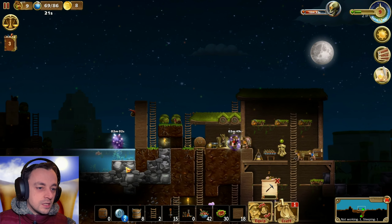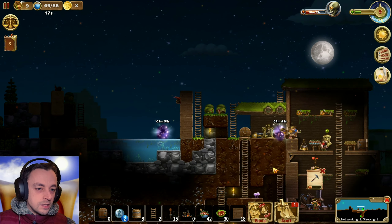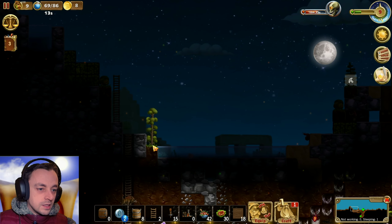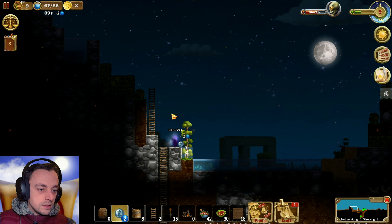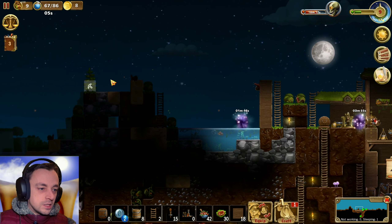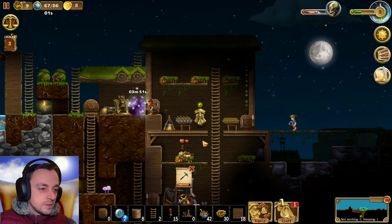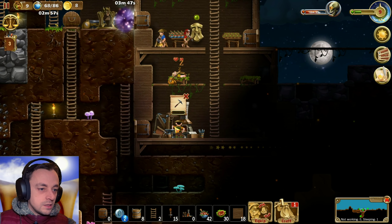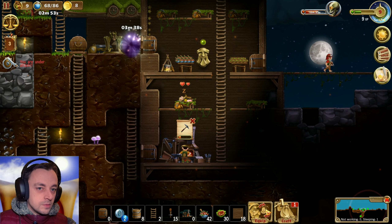I might have to make these two thick, because that'll also work. We need to go over there and get that. You can teleport there - that makes it so much easier. I can't believe how much easier the teleportation makes everything. This is going very nicely.